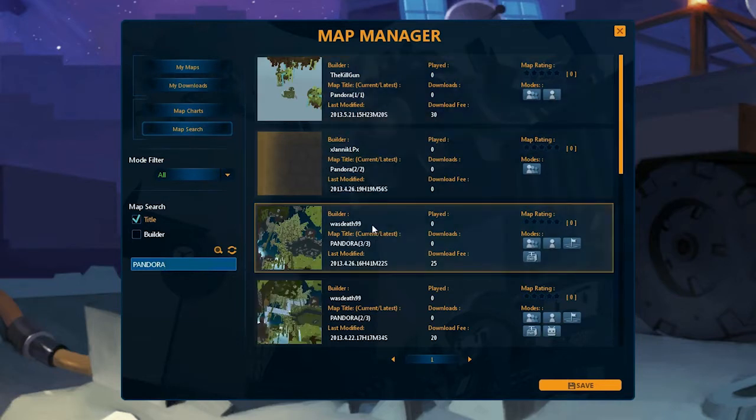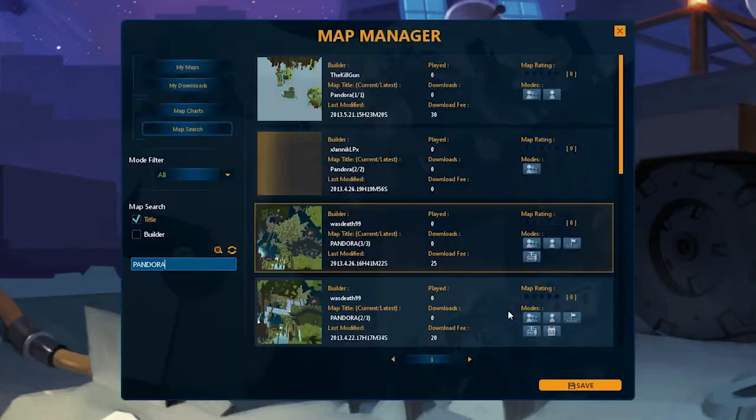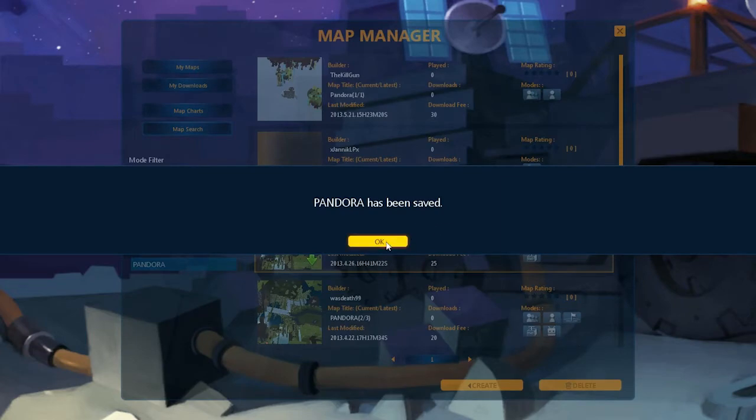Select the map of your dreams and then click Save. There may be a small fee to download the map, but it's not like you're going to come up with something better yourself.